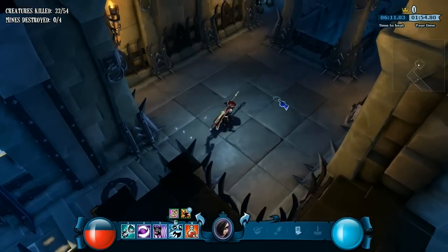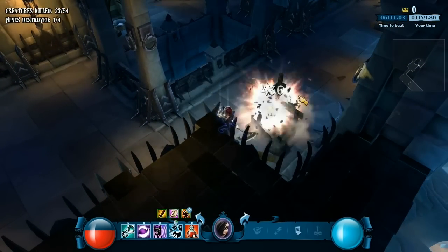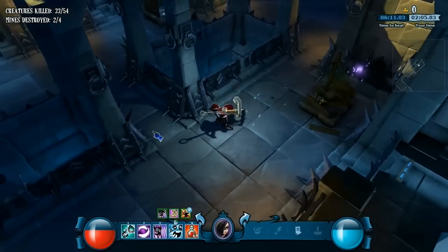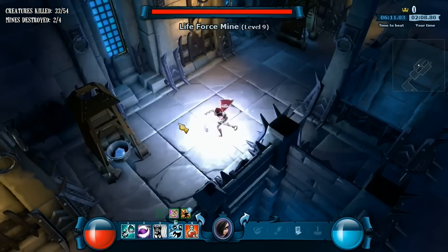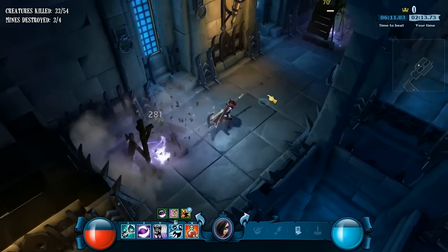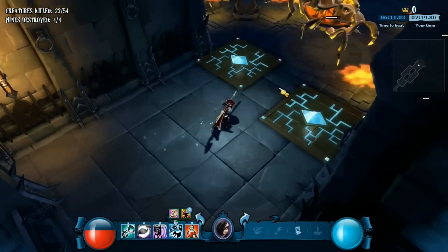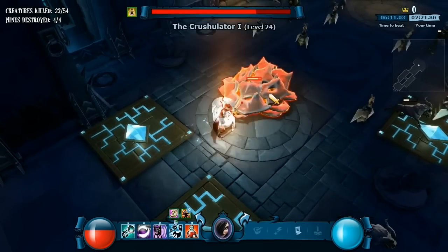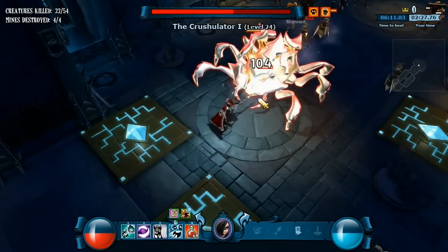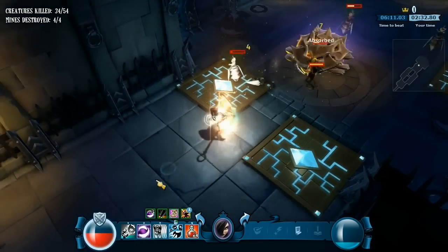Her number one ability gives her a temporary shield that absorbs damage based on how many minions she kills during that period — for each kill she absorbs a percent of her maximum life. A good combo is to throw down your number two to bring enemies to low life, then activate number one for the shield, and immediately use your right-click move to kill a bunch of them, giving you a huge shield boost and wiping most minions in one go.